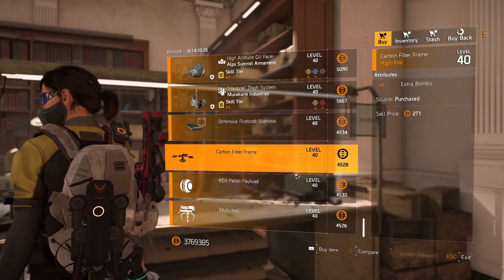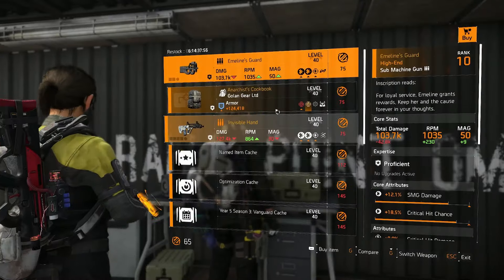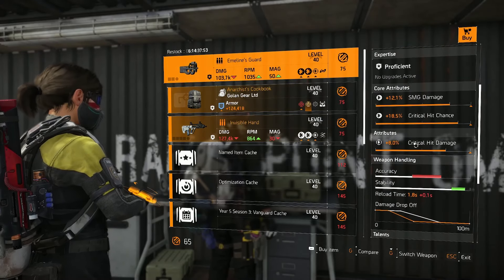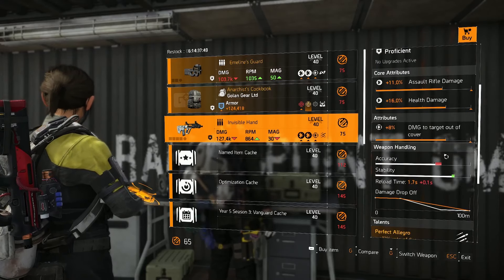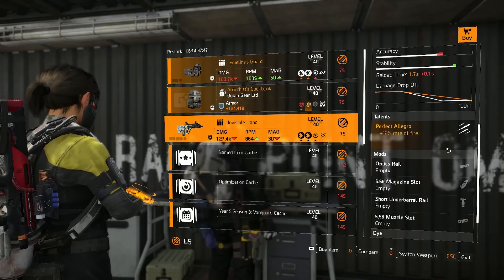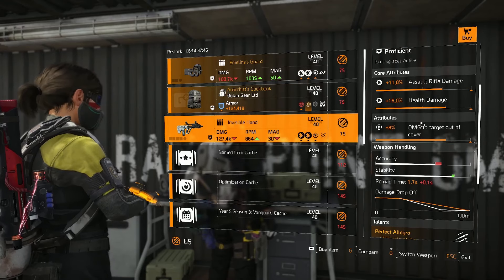Checking out the Countdown vendor — there's an Emeline's Guard if you want one; I just need the crit damage re-rolling. There's a rubbish Cutbook, and there's a pretty good Invisible Hand, all rolled well — I just need some optimization. Let's move on.